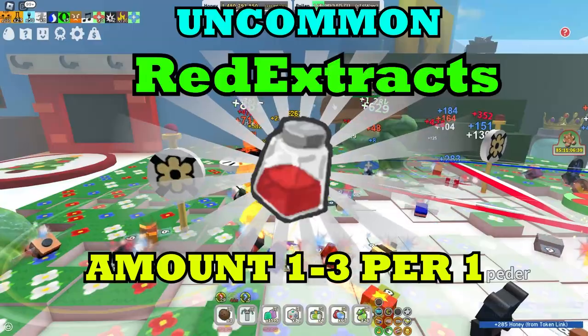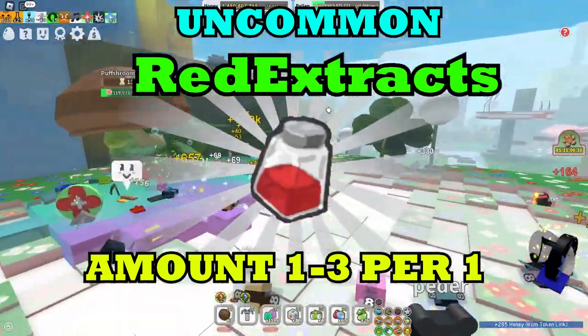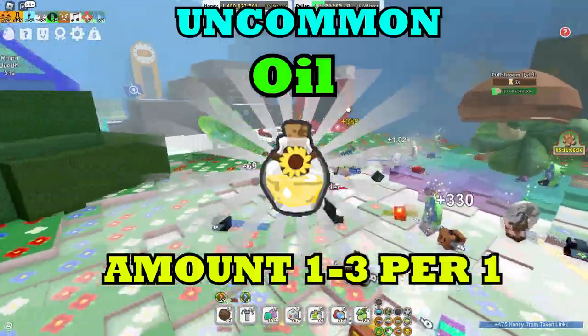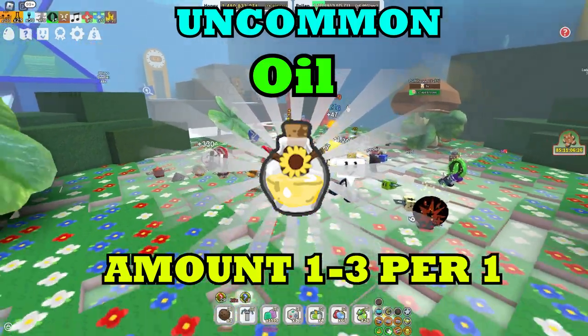Red extracts are things I generally don't use but they are awesome because you need them for crafting. And also blue extracts, which are basically the same thing. And also oil — oil is really valuable and it's actually common. This is super simple to get.